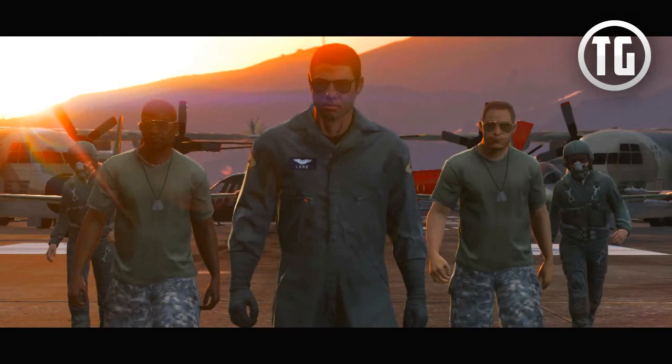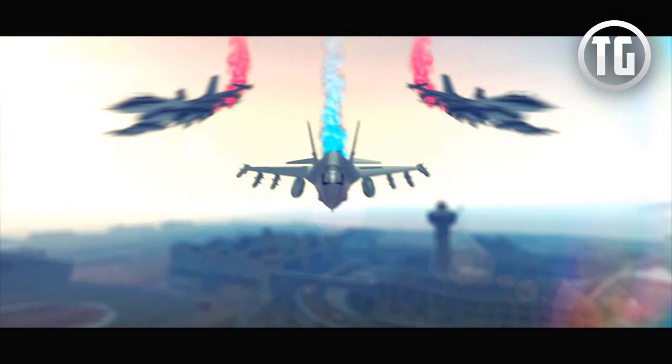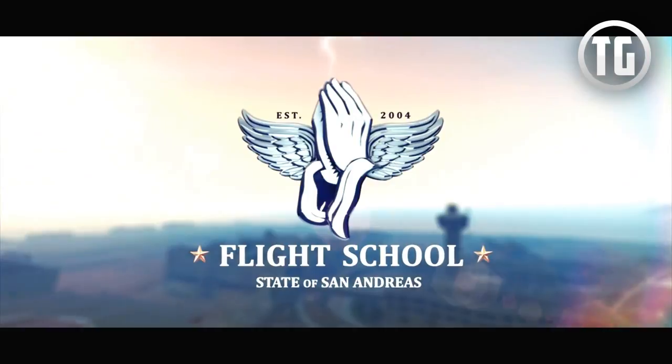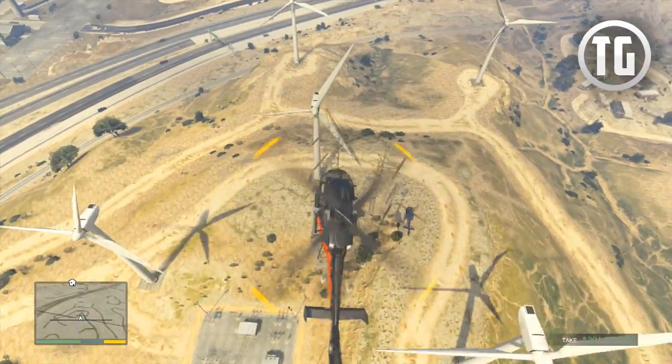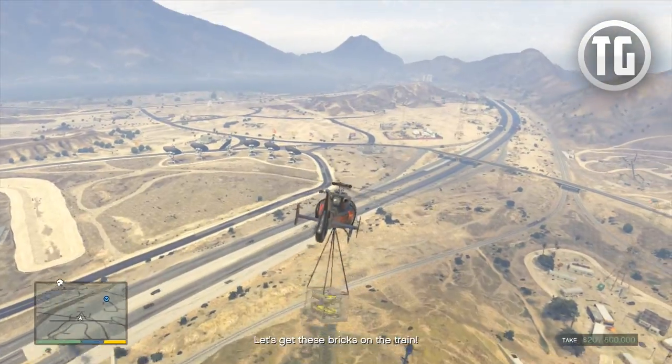Here's another shot of the new outfits, clothes, and accessories that could possibly be purchased, along with possibly new masks coming in this update. The last thing — and it's a bit of a stretch — is that at the end you'll see jets with blue and red trails coming from them. I don't think that's going to be a purchasable feature in the game, it's probably just for the trailer outro, but you never know.